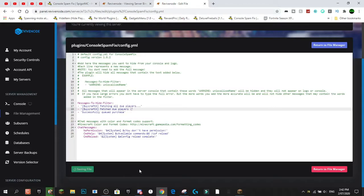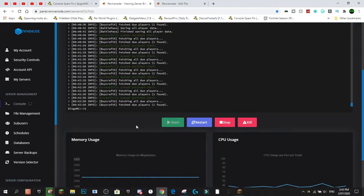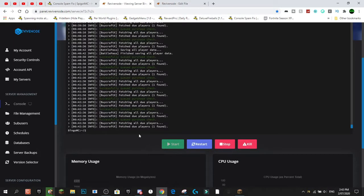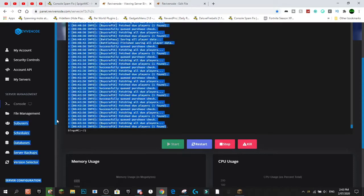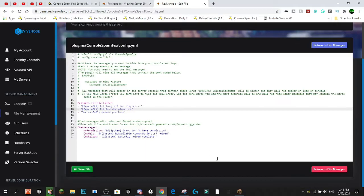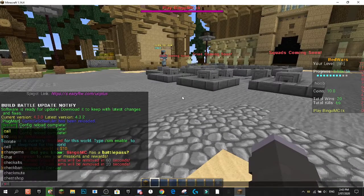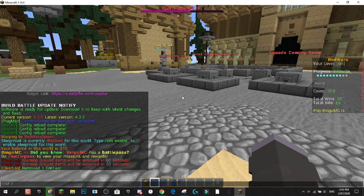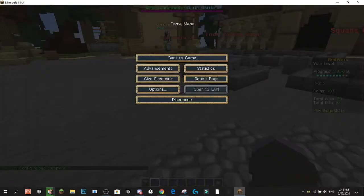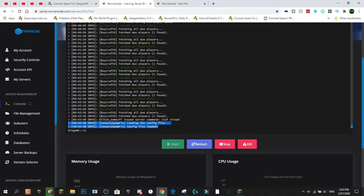So if we hit save on the config — you'll see messages are still coming through every five seconds, there's going to be another one coming through any moment now. I've saved the config and then I'm going to go in-game and type 'CSF reload' to reload the config. What's going to happen now is we're no longer going to get that console spam. The config has been reloaded and I'm going to time-lapse two minutes — I'll put a timer up on screen so you can see.